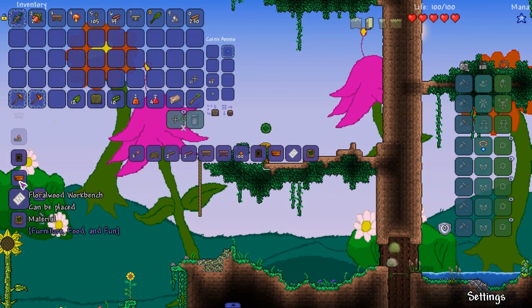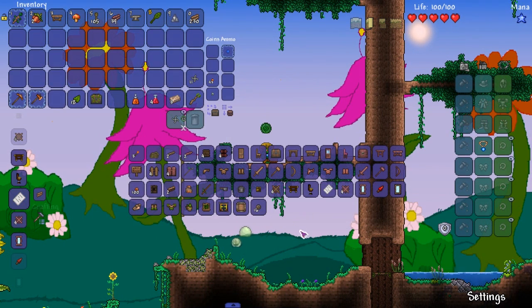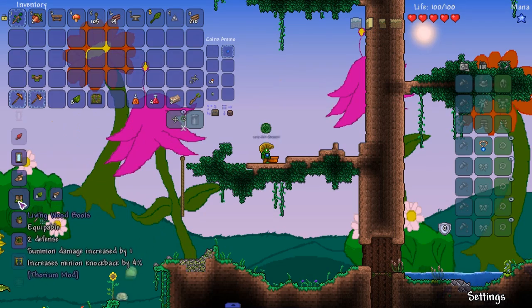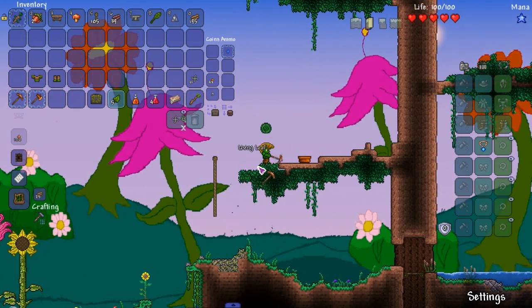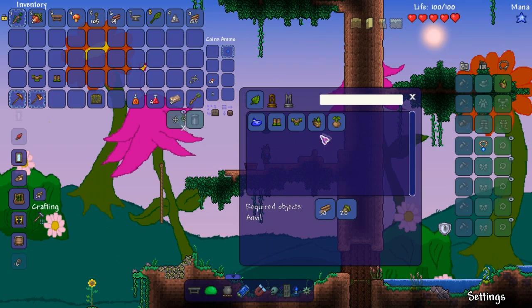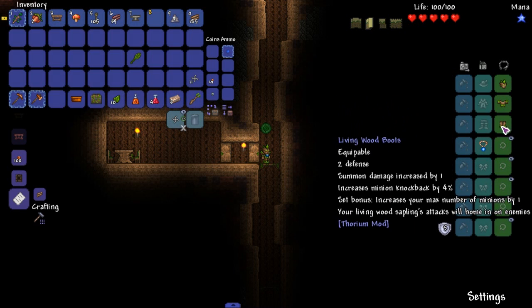Let's make the Floral Wood Workbench out of the floral wood stuff — it looks like a planter, pretty cool. Boom, there's the first armor set. Nice and simple. Let's make the chest piece — I think it was six. We got six and we got one more. We also need a star for the Living Wood Acorn item so I need ten more living wood leaves.